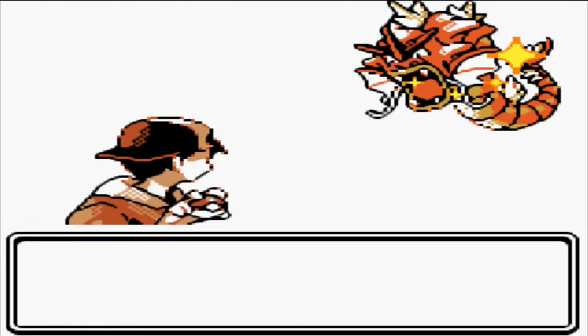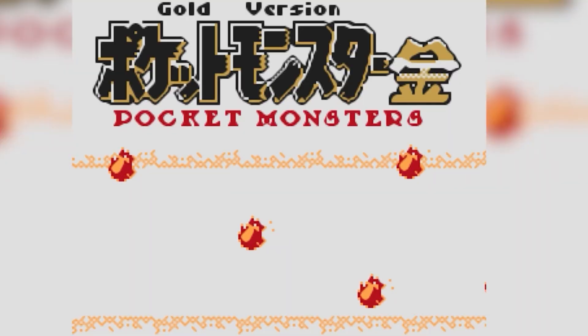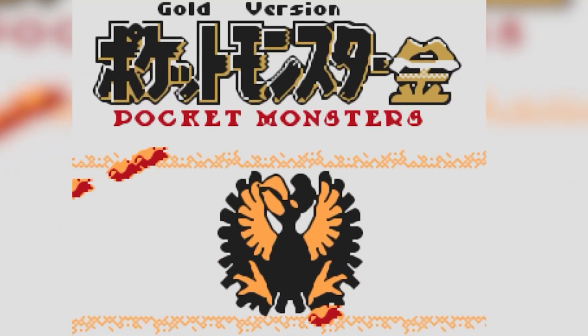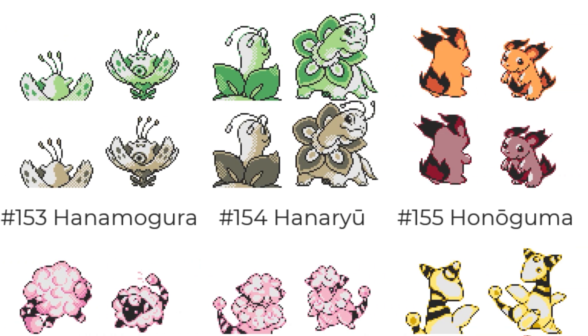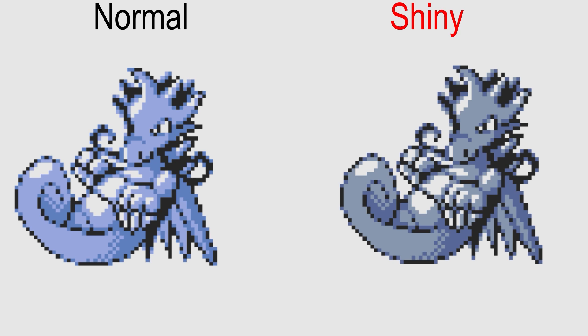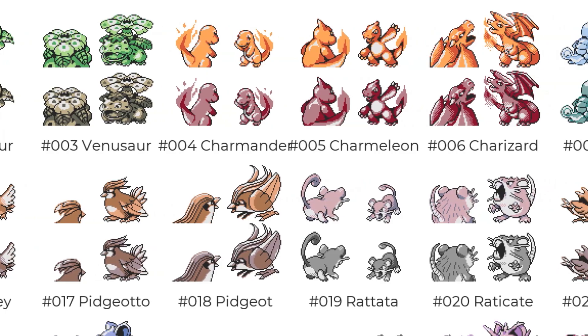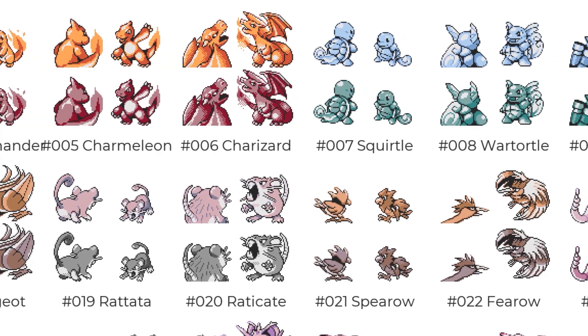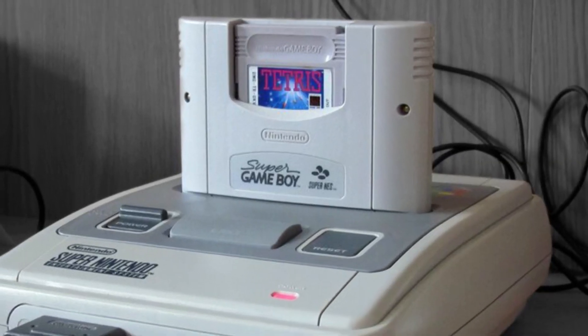We have to start at when shinies were first created — not in generation 2, but generation 1. In 2018, the 1997 beta for generation 2 was leaked online. Cut Pokémon that never made it in were for once out in the public eye, and interestingly enough, every Pokémon had a shiny despite only being a demo. But the reason I still classify this as generation 1 is because they built this demo from the original Pokémon Blue version on the same console, the Super Game Boy.